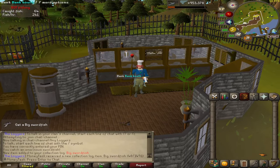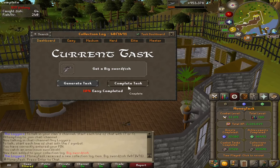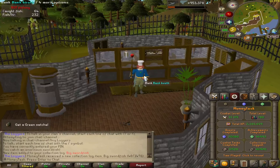Let's complete that task and generate a new one. We need cash really bad. A green satchel - that shouldn't be too hard to get and should be a nice quick task. A green satchel is pretty simple - it's a 1 in 6.6 drop rate from the unicows. So we're going to need to collect unicorn horns and cowhides, collect probably an inventory full of those, and then we'll see you at the Tower of Life.